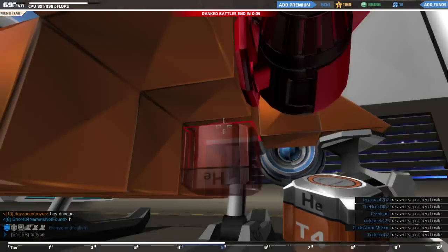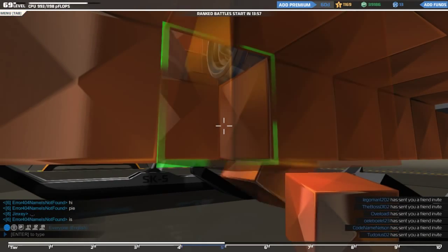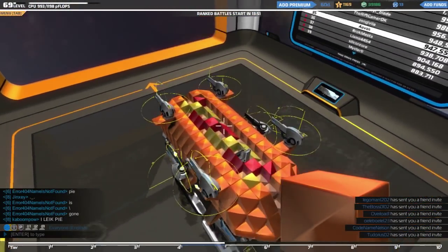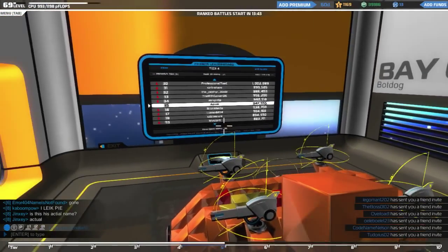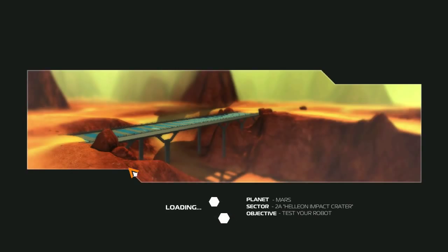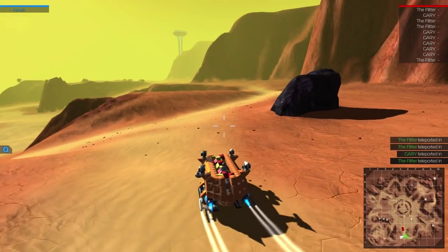There we go — let's hope we can actually seal this up, take it out, and test it. Hopefully that helium will make a bit of a difference. I do like how we've internalized the vast majority of the functional components in this bot — really quite pleased with that. Let's jump into a practice round and see if the helium has made any difference to our movement speed, though we have taken away two forward thrusters.